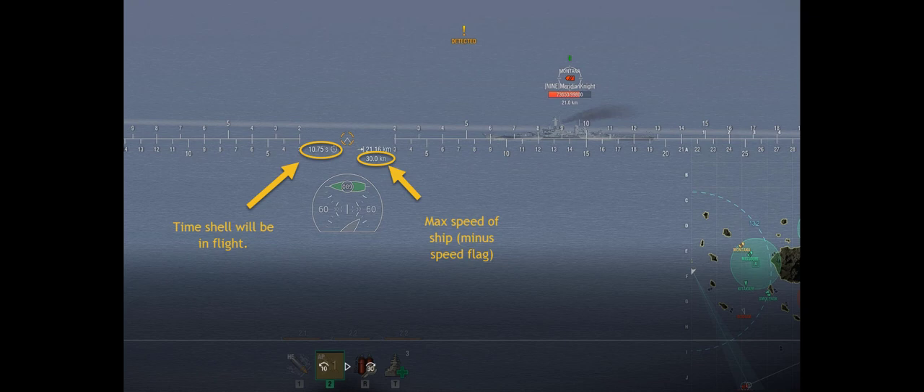The next thing is one of Aslain's mods that shows the max speed of a ship in your reticle. This one shows us that the Montana is capable of 30 knots - obviously minus the speed flag - but it just gives us a little reminder of how fast that boat can go. No speed boost or anything like that. 30 knots.